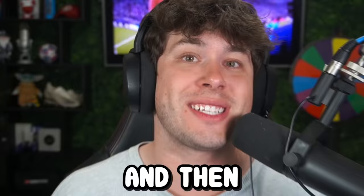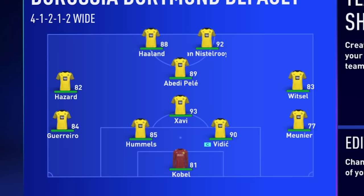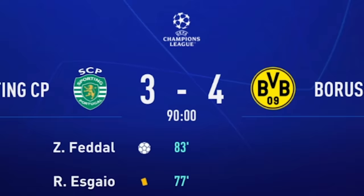I'm gonna show one game from every one of my team's group stage matches, and then we'll sim the rest. Dortmund — we've already seen this team, let's just play. Sporting has Pirlo. Dortmund with the win.